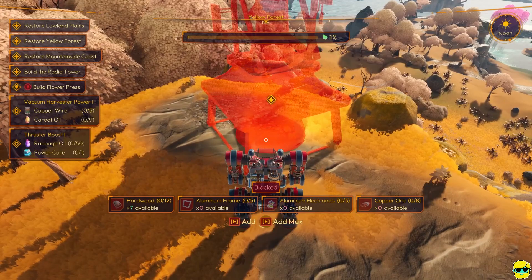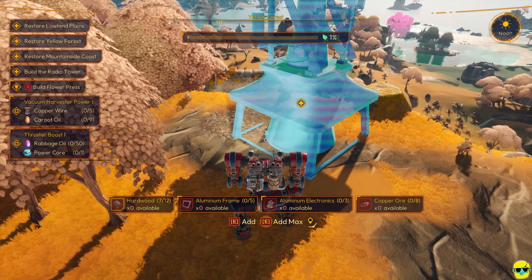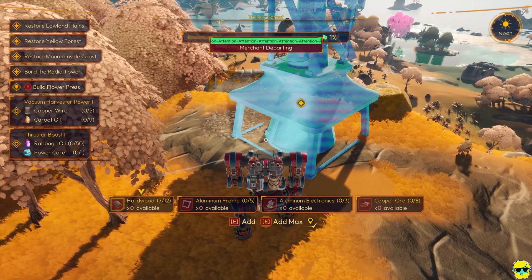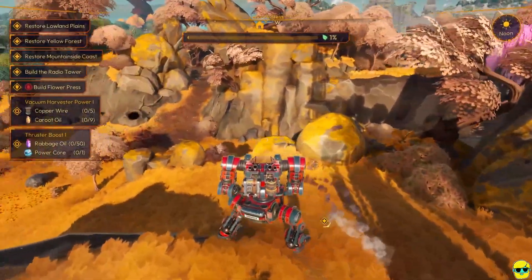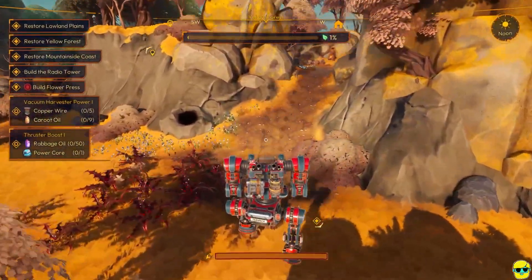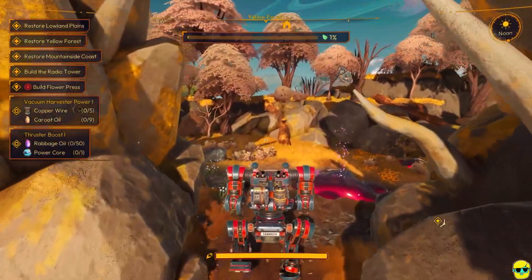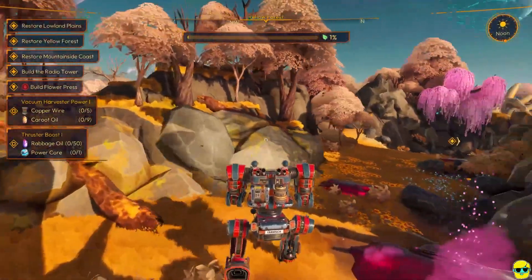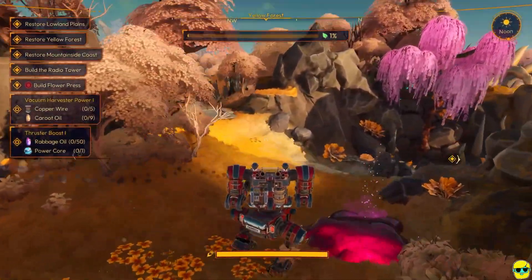I already have some hardwood placed but I need five more hardwood, five aluminum frames, three aluminum electronics, and eight copper orb. The only thing I don't like about this particular quest is that it doesn't remain in the quest log — you can't look at it to see exactly what you need, so you kind of have to write it down, take a screenshot, or just remember, and then come back.